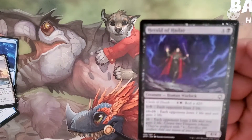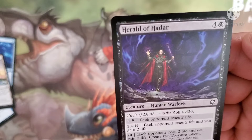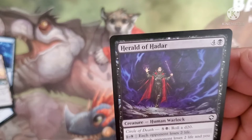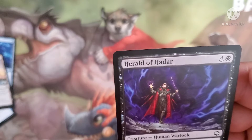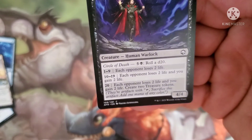Held of Hardar costs four and a black for a creature. Pay five and a black, roll a d20. On 1 through 9, the opponent loses two life. On 10 through 19, each opponent loses two life and you gain two life. And if we hit a 20, each opponent loses two life, you gain two life, and you create two treasure tokens. It has a 4/4 body.